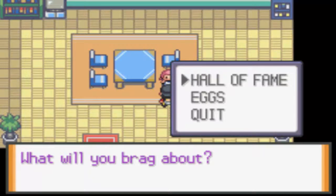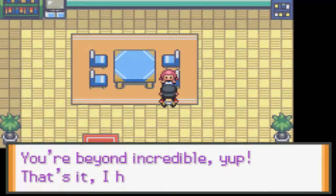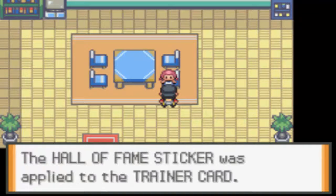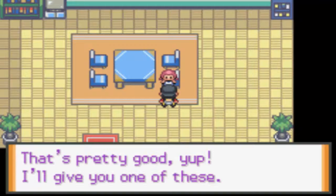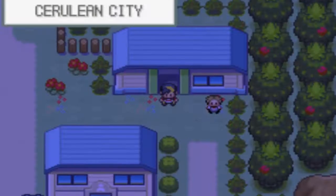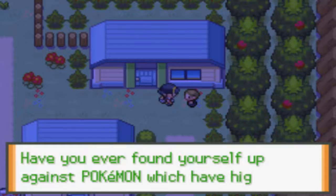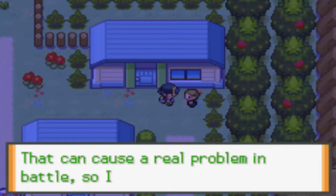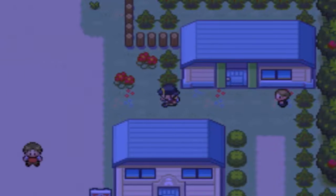I'll give you a sticker if you tell me something awesome about yourself. No way — you've gone into the Hall of Fame that many times? You're beyond incredible. You have to give you this Hall of Fame sticker! An egg sticker. Have you ever found yourself up against Pokémon with high special attack? That can cause real problems in battle, so I came up with an idea — it's called Light Screen. I do not want to try it out.